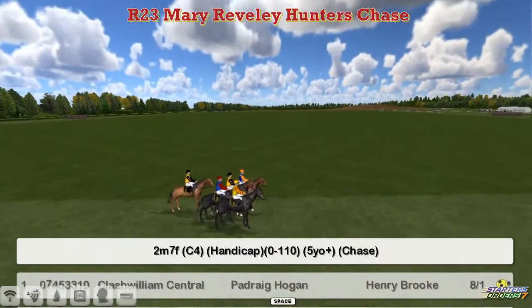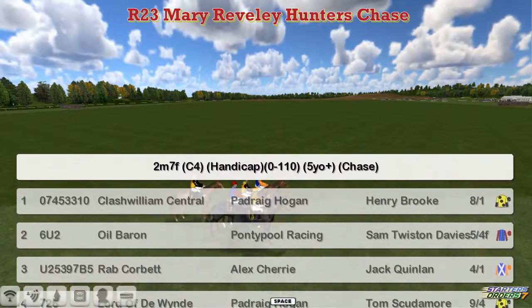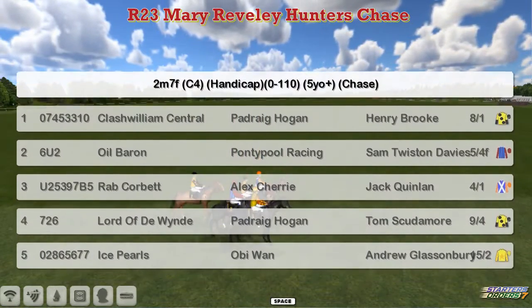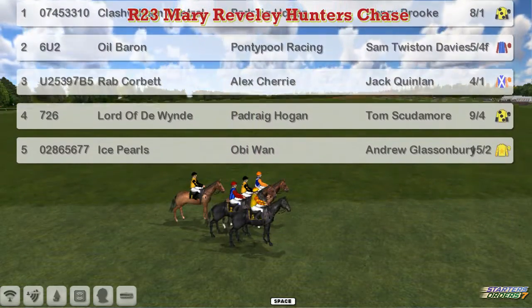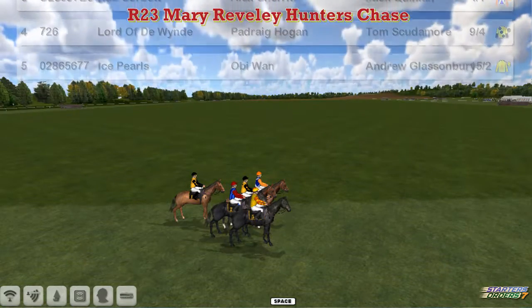The second of the four races from Kingston Blount is the Merriebiddy Hunter's Chase. One is Clash Williams Central, Padraig Hogan. Two, Oil Baron, Graham Clutterbuck. Three, Rab Corbett, Alex Cherry. Four, Lord of the Wind, Padraig Hogan. And five is Ice Pearls, Obi-Wan. Five horses in this two mile seven event at Kingston Blount for the Hunter's Chase.